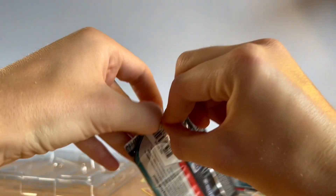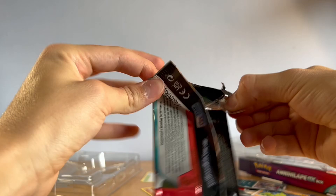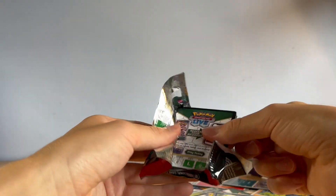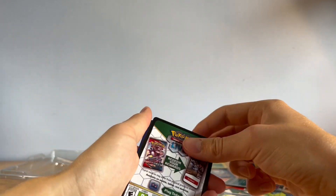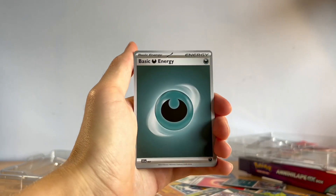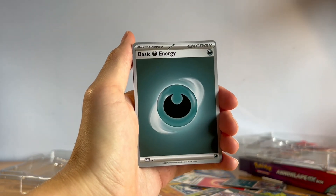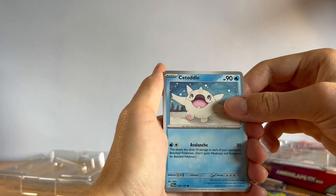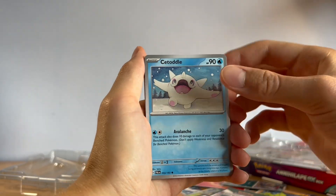My luck with Pokemon Center orders has been notoriously bad if you've seen my last two videos, so I'm actually quite surprised — we've got some good pulls today. We got our last Paldea Evolved pack, a set I haven't really opened much of to be honest. I moved on quite quickly to Obsidian Flames. We got Cetoddle running around in the snow like a little happy boy.